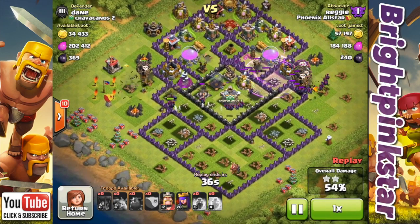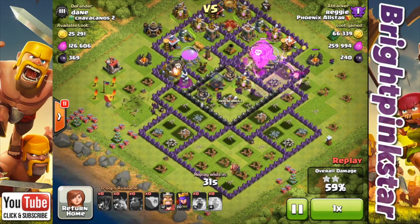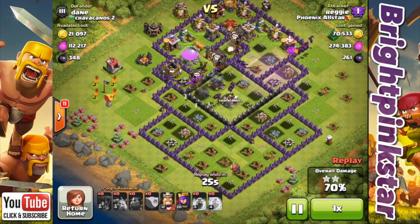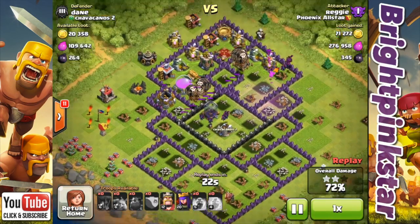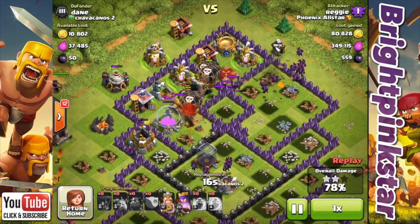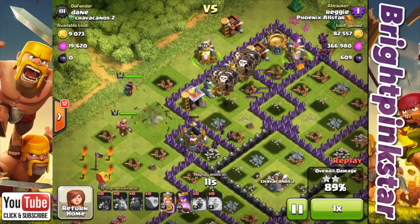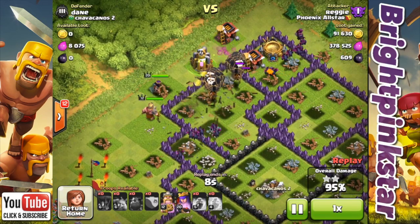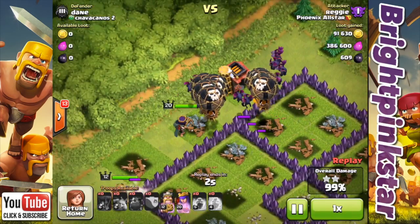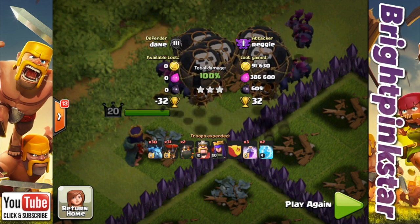They're just getting damaged by a Seeking Air Mine, but he still has some Rage so they're still going in and he's got both Heroes available. You can see it's just starting to work into the top of the base — we're up to 72% and the Minions are still taking out buildings towards the top. The Queen's taking off some of the other buildings and the King's there as well. At 92%, just a few more — you can see that little Lava Pup just joining in with the Minions. One survived! So that's another 100% there from Reggie as well.